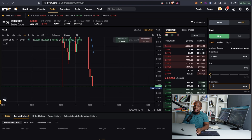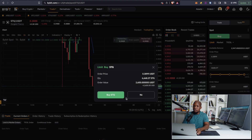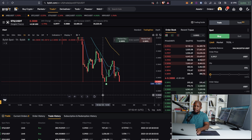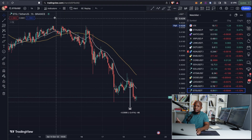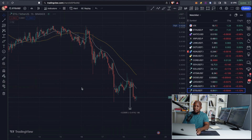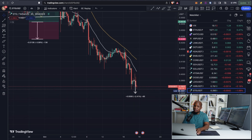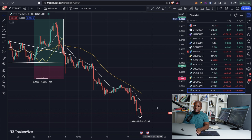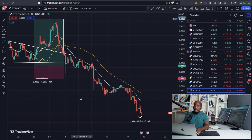Let's start by buying STG. We're buying about two thousand five hundred to two thousand six hundred dollars worth — you can see our order actually went through. Let's move this to a four-hour time frame so I can show you why we're buying STG right now. You can see that the market has dropped significantly.